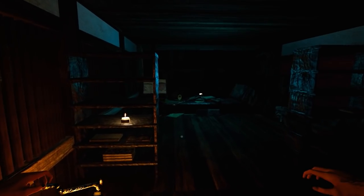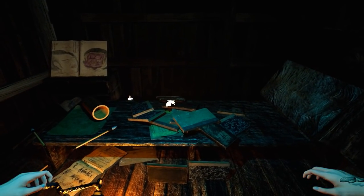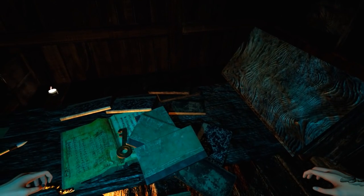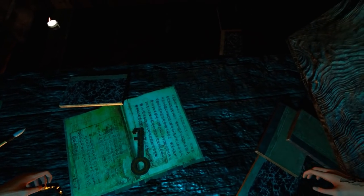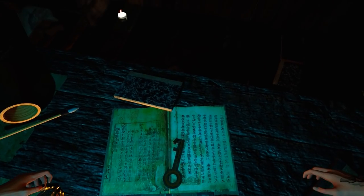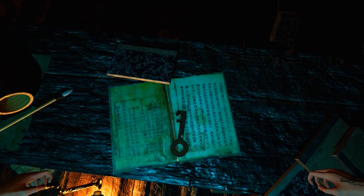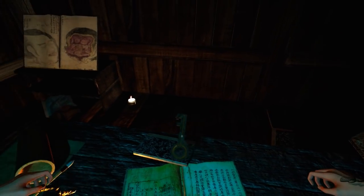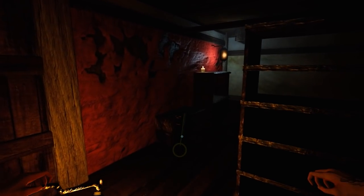I think the key is buried underneath that book and that butterfly. The grabbing mechanic in this game is a bit iffy — you can sort of see the circle where I'm meant to be picking stuff up. It was F that time because I'm using my right hand. Very strange. All we need to do is just drag it back over to the door.